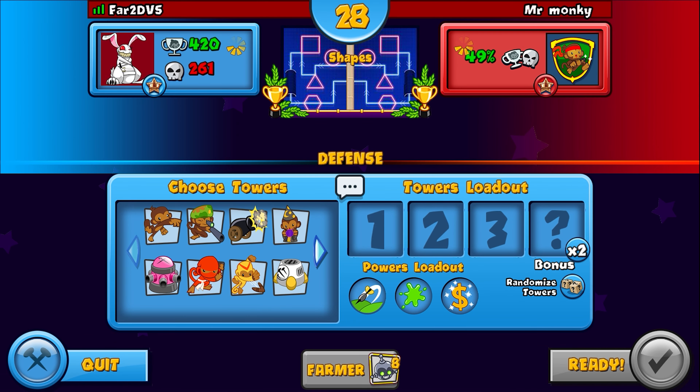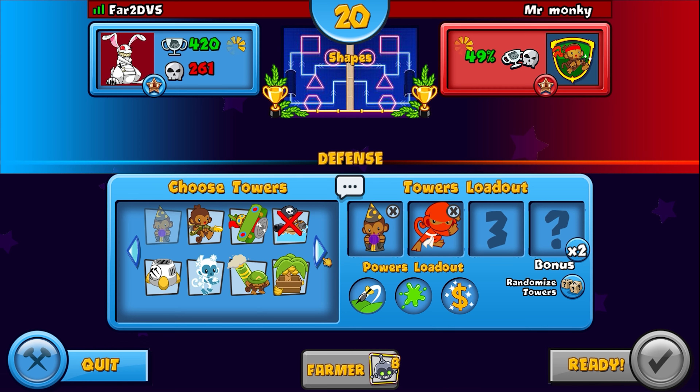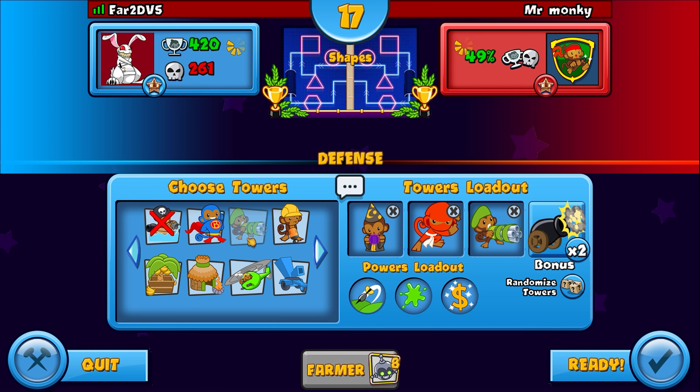Tower choice is crucial — kind of obvious — because you're only allowed to choose three towers. You'll then get a random fourth, of which you'll have one opportunity to switch out if you don't like it.